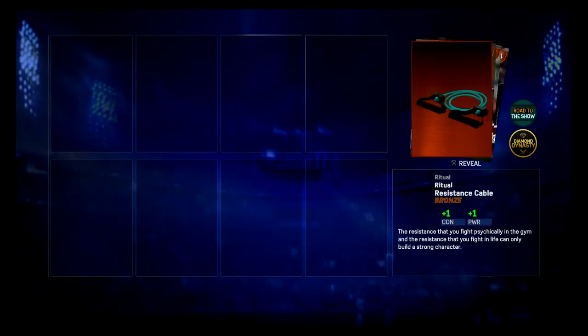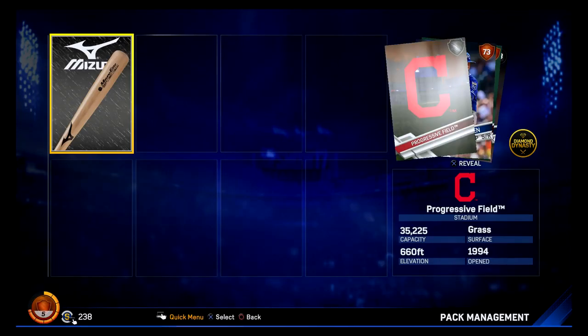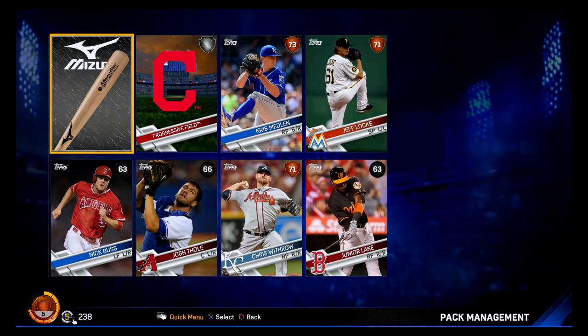Two more packs. Can you throw a diamond my way? I haven't had a diamond before. I have to be in the last pack. Do we get the diamond in Diamond Dynasty or not? I don't think so. Jeff Locke and Junior Lake to end it. But overall, not bad — 15 packs, got a handful of silvers, two golds. I'm happy with that.